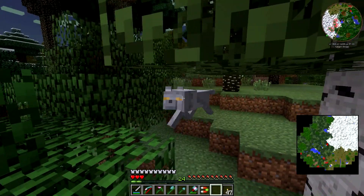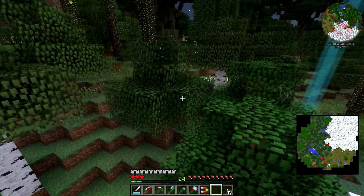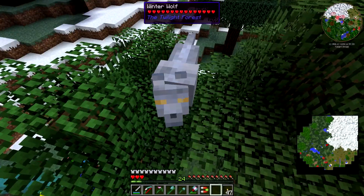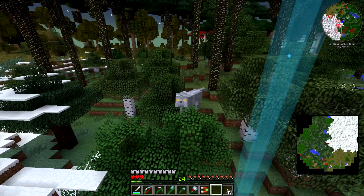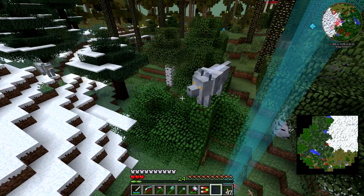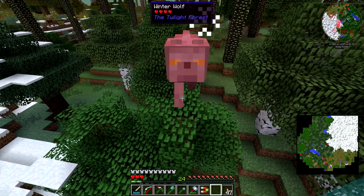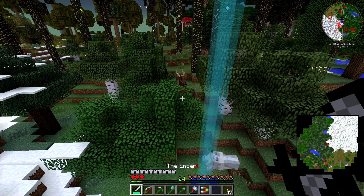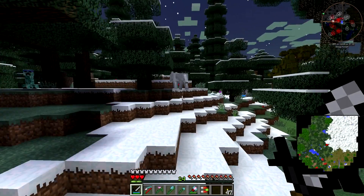I just got attacked by a wolf. Whoa, whoa, whoa - what kind of wolf is that? He's growling at me. Winter wolf! Well, he's shooting frost at me. Oh, I got slowness. Okay, it wasn't damaging me, but there's another one over there. Let me see if I can kill this guy. I can't see my sword - where's my sword? Now I'm a winter wolf. You want a piece of me? There we go.